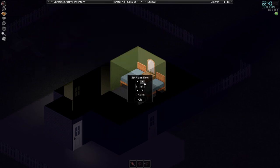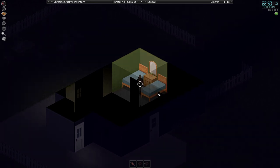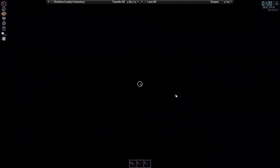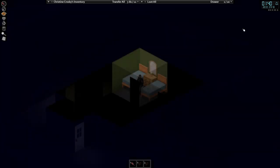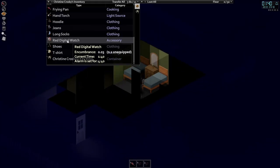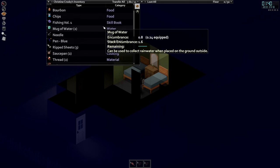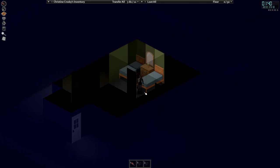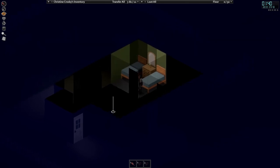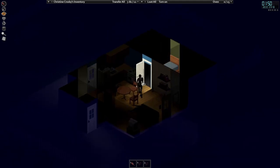We woke up at 1:40 AM — apparently we don't need that much sleep. Right-click your watch and turn off the alarm — you do not want it randomly going off while you're creeping around. Double-check yourself: make sure you have a weapon, have your flashlight, and are good to go. Hold up your weapon and check the house to make sure nothing broke in overnight.